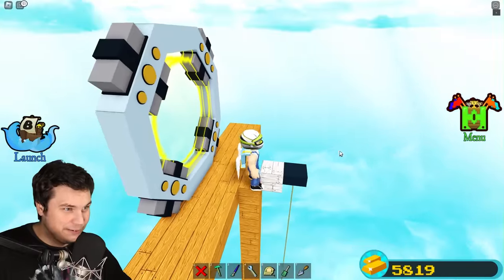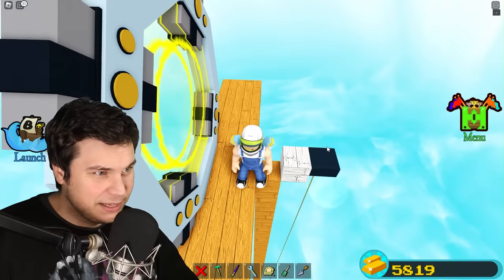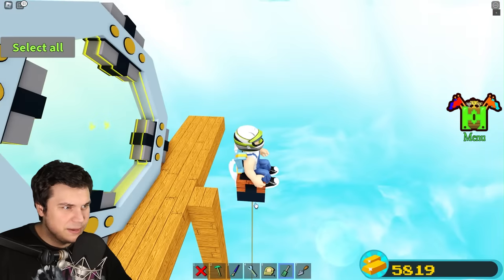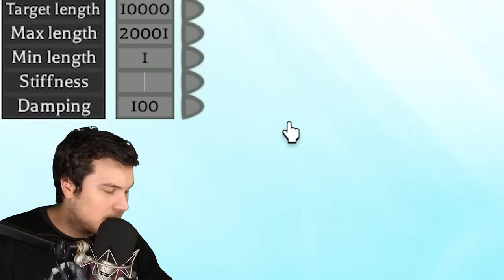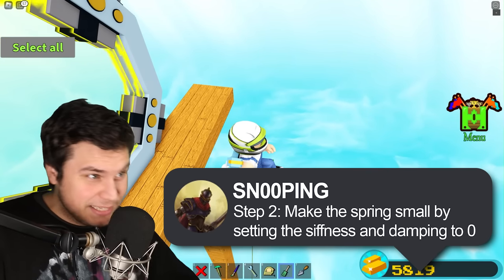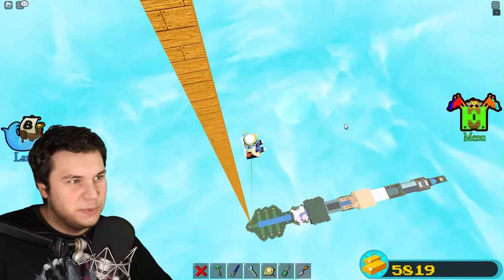Next up, what we're gonna wanna do is make this entire thing become small again. The way we're gonna do this is by simply placing a chair on here. If I sit down on this and unanchor it — hey, nothing happened. I think I set the stiffness to zero. You do actually set the stiffness to zero, but you also wanna unanchor your chair. Because if you don't do that, you might just be a bit of a moron.